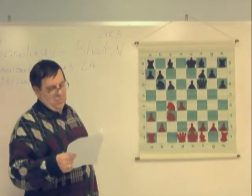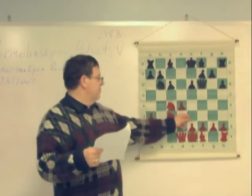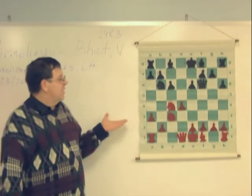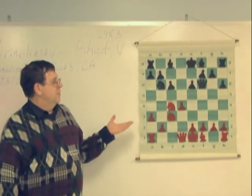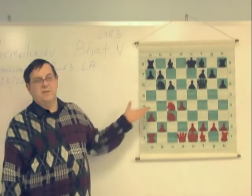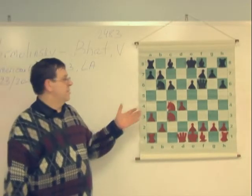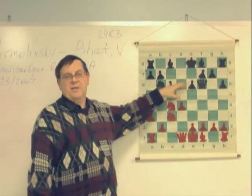Looks reasonable. White can play e3, takes, takes. What do you have there from White's point of view? He has a free game. Black surrendered the center. Black has the two bishops and some exchanges, even if Black's position is a little bit cramped.